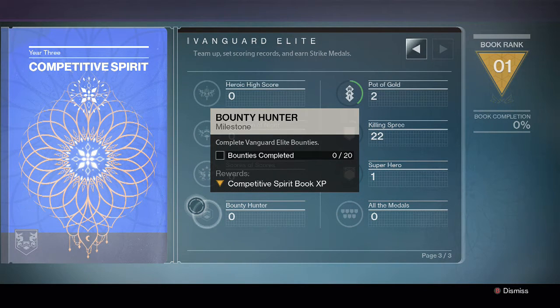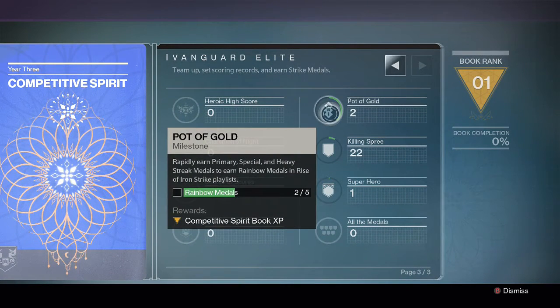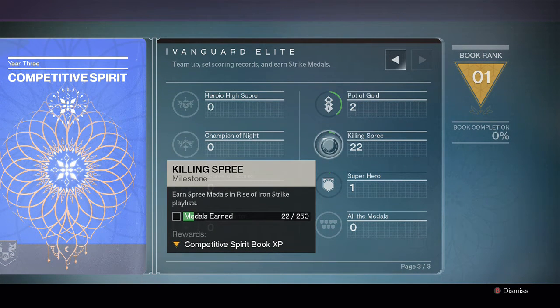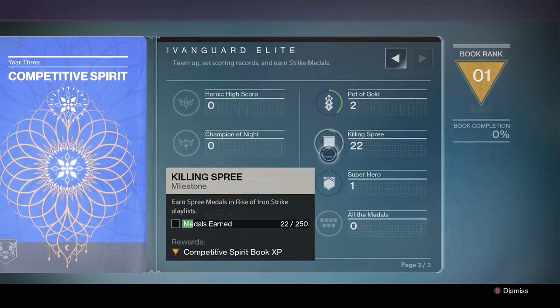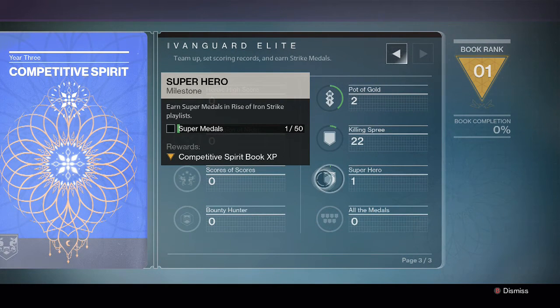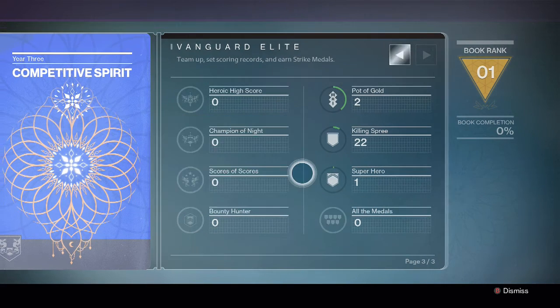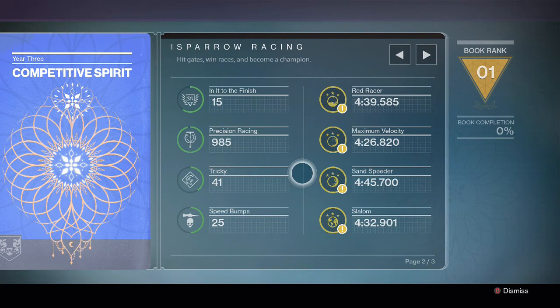Bounty Hunter needs you to complete 20 Vanguard Elite bounties you can get from Zavala. Pot of Gold — I've done a couple there. Get a Rainbow Medal — we need five of them. To get a rainbow medal you have to have a primary, a special, and a heavy streak medal; you don't need to do them in any particular order, as long as you have one of each. The killing spree medals are fairly straightforward, and then we have the super medals from using your supers, and then all the medals for completing strikes in the playlist.